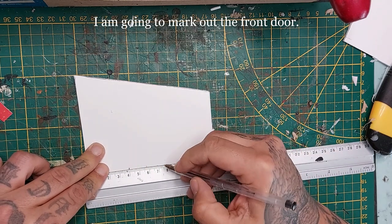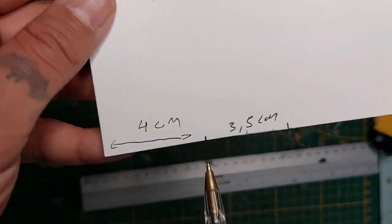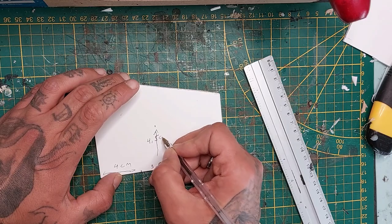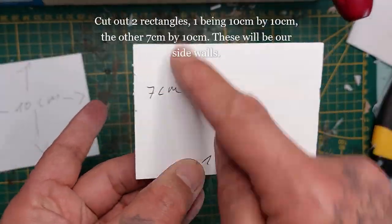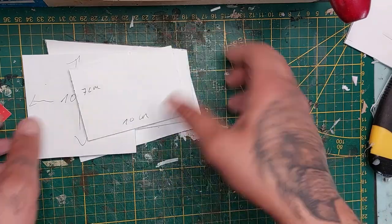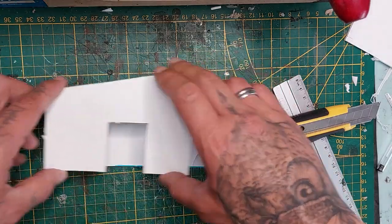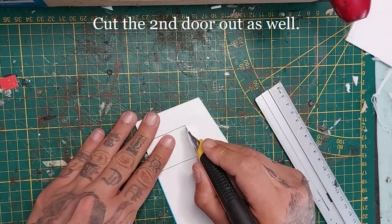Now for our door — I'm going to measure four centimeters from the left side. The door itself will be three and a half centimeters wide, and I've marked the halfway point. From the halfway point I'm drawing up a line that is four and a half centimeters up — this will be the center part of our door. I'm using a square 10 by 10 centimeters and a rectangle 7 by 10 centimeters for the side walls. I'm cutting out the door and also creating a back door on the other side because the boss needs a place to escape just in case things get hairy. Measure two centimeters from the side, trace the door, and cut it out.